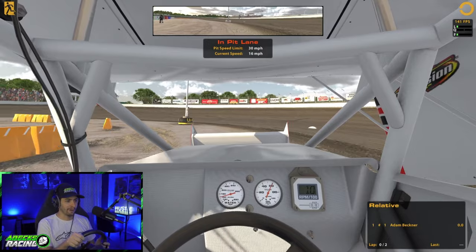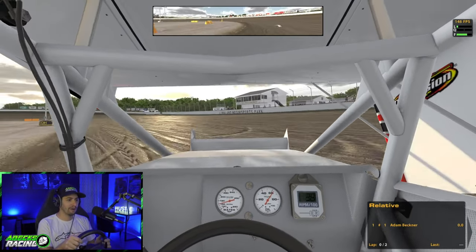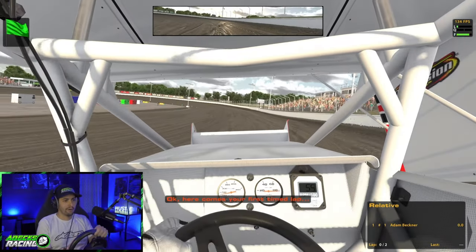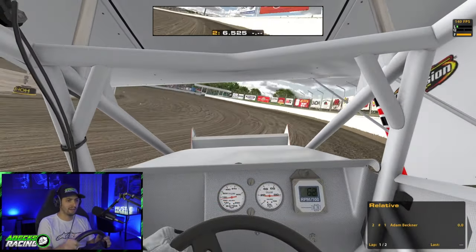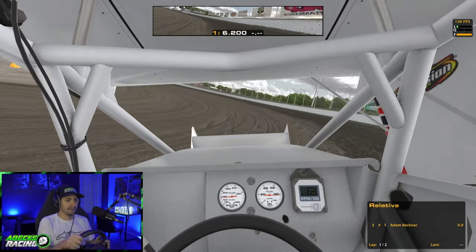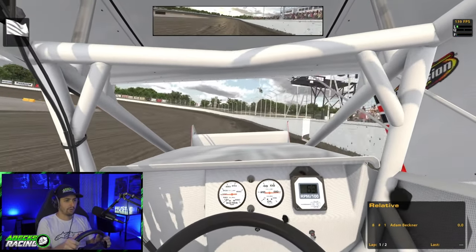Let's see what we can do here at this track. I do have a few practice laps under my belt just in the practice lobby getting ready for the race, so I've learned how to run the top just a little bit better. I know I can't really run the bottom here — it's so flat and then it just hits a big bank. My goal is just to run the middle top this entire race and see if we can finish.